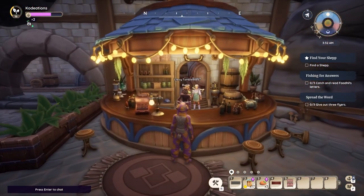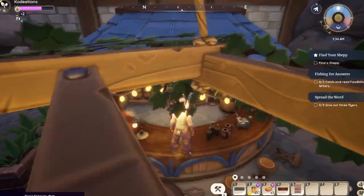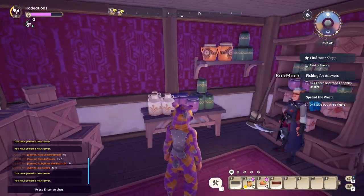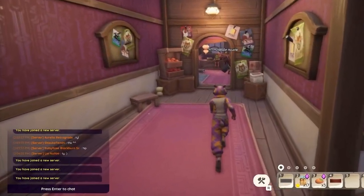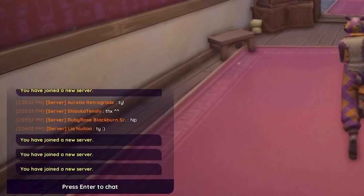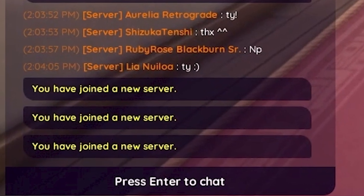In addition to the full revamp for Ziki's Black Market, they've also added another feature. If we head over to the Black Market and click on the bookshelf, it will phase us in to the Underground. Once we arrive here, we can see in our chat box on the bottom left-hand side of our game a blue text that says 'You have joined a new server.'